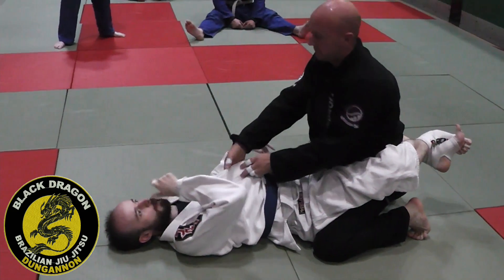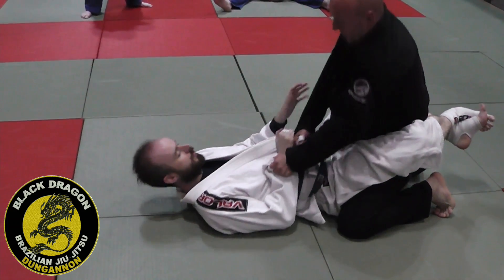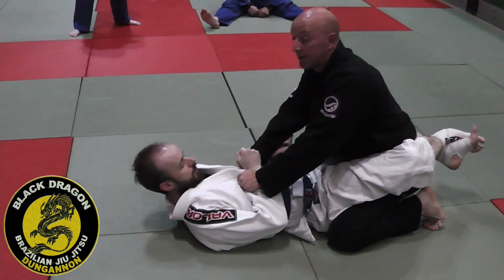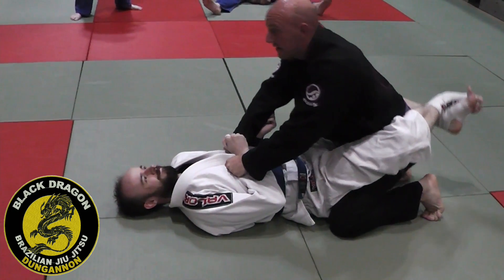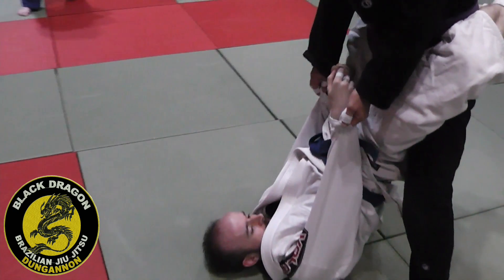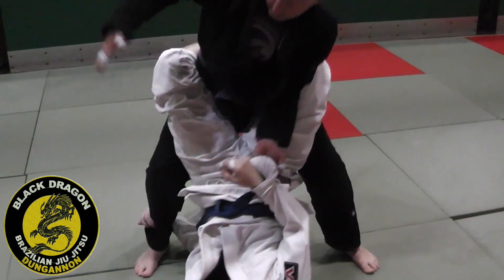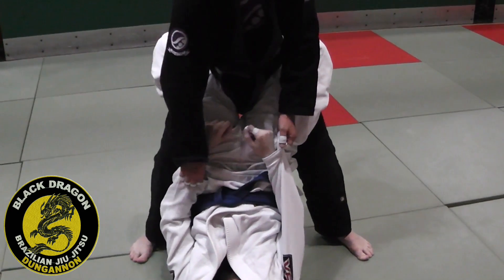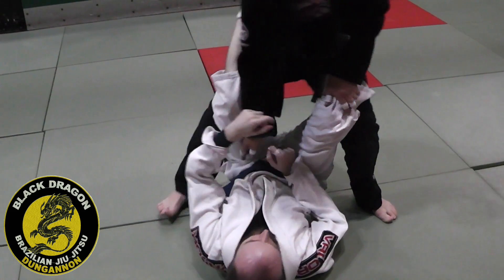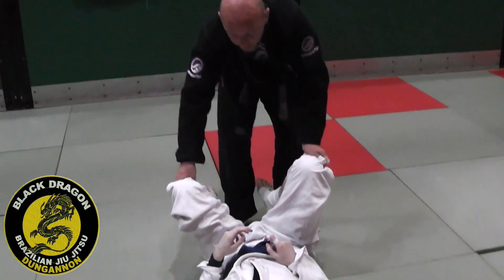If the guard gets that cross grip and I can't strip it, I'll look for the other sleeve, so I have two sleeves. Pressure, push into his chest and step up. You need to make sure you don't hold this one the same as before — he can hit the wader sweep again if I'm down. So from there I have to switch grips, and when I push, headquarters position. Let's finish in that headquarters position.